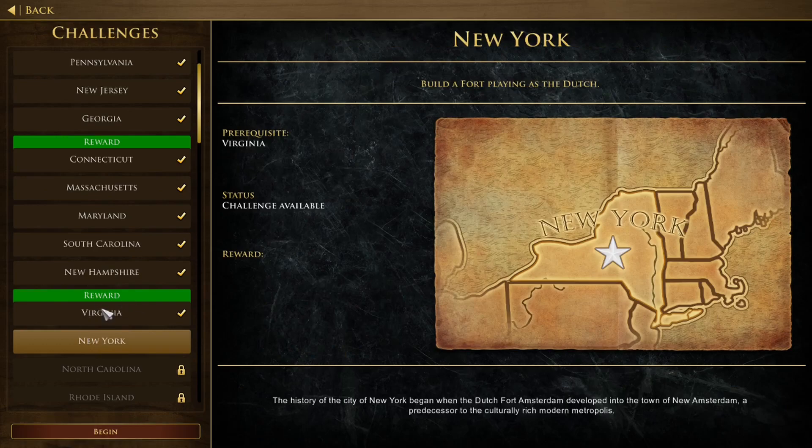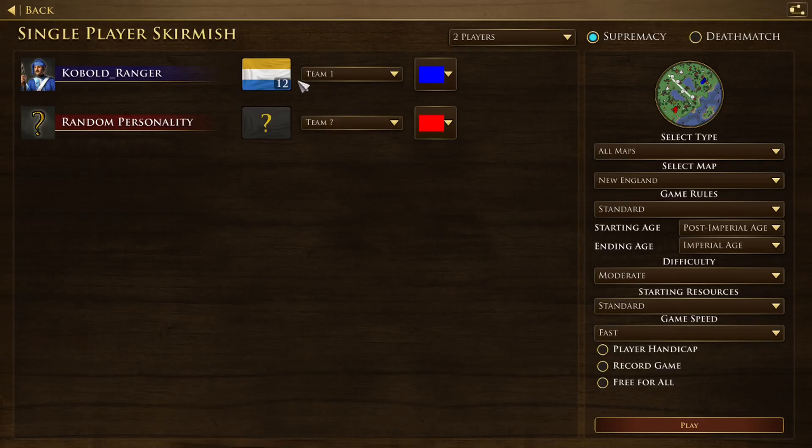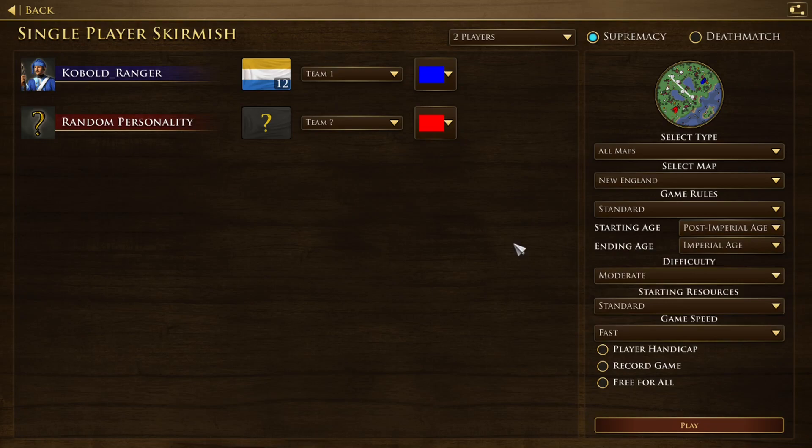The fastest way to do it. Next one is New York: build a fort playing as the Dutch. For this one, just make sure you have a fort in your deck. I put the fort in my deck so now we can start. Click begin. For this one you want to be at least in Fortress Age — I'll put Post Imperial though, because you're going to gather your resources much sooner and faster since you have all your upgrades, even the one from the market.